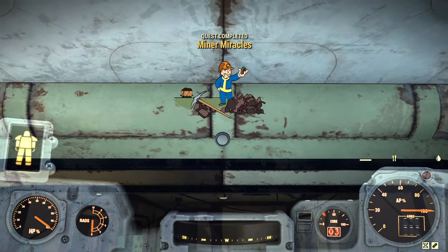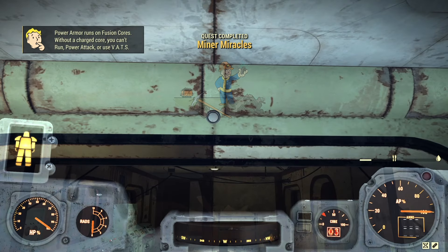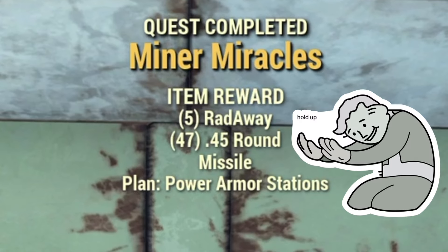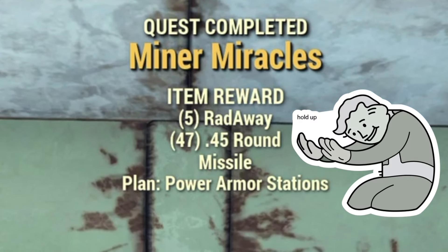Why? Because you are given these plans through a quest by the name of Minor Miracles. Many players simply purchase the plans and find out later that they've wasted their hard earned caps for something that the game literally gives you.